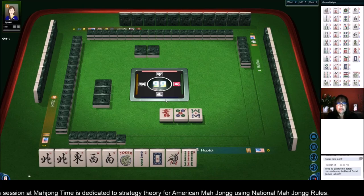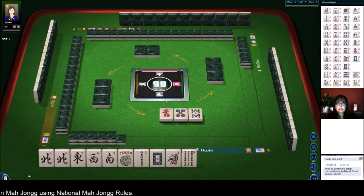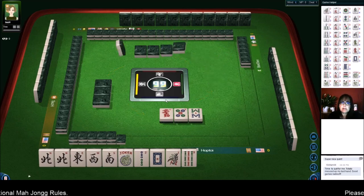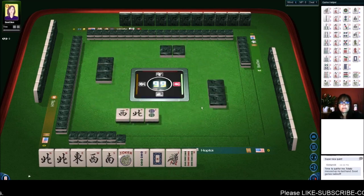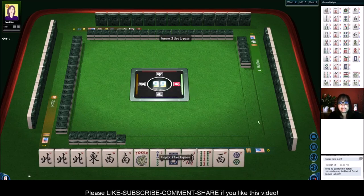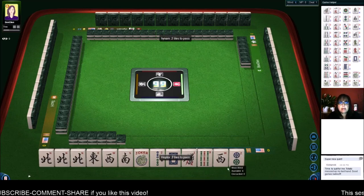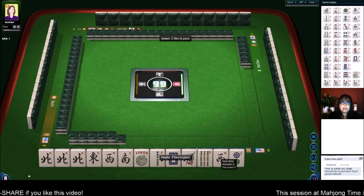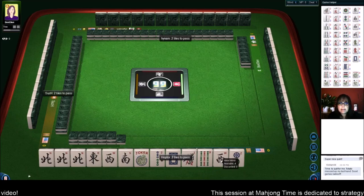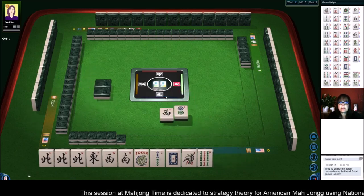If we can get a south or a north out of this, it will have been worth it. No regrets — we got a north! So we're going to keep that north and pass two. If we can get a south, this hand will be set. That flower pass was worth it since we got a keeper in the Charleston. We're only two away from the second hand down under winds and dragons — if we can get a south, this would be ideal.